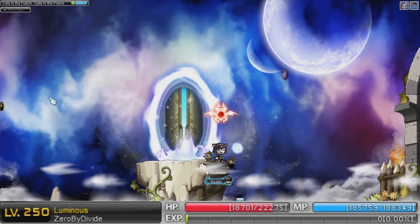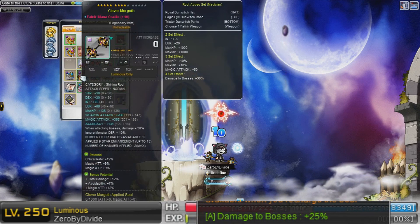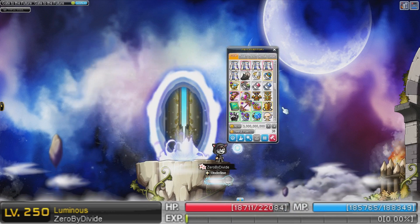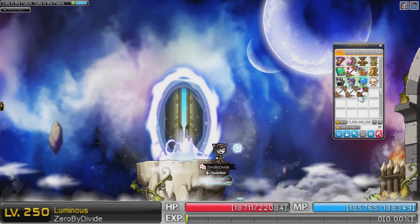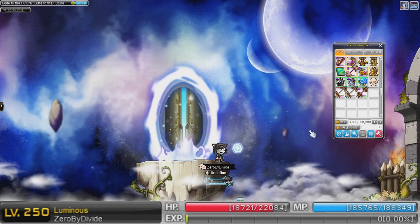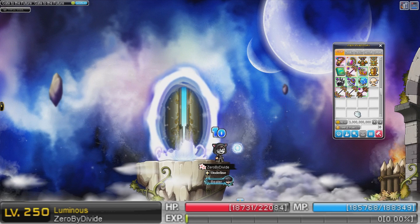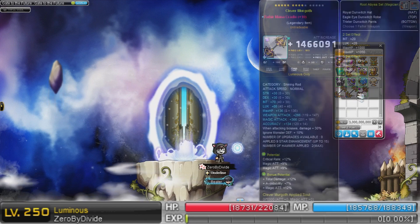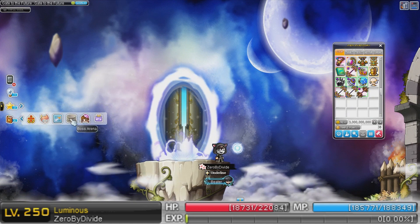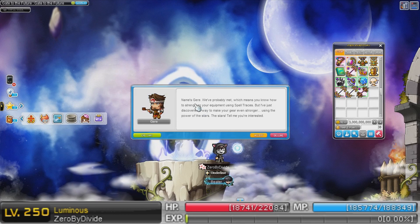So today, I figured since this new system is out, I would try to enhance my rod. I've seen and heard things about people enhancing their items, and one of my friends said he got quite unlucky and ended up spending somewhere around 3 billion mesos. So I've got exactly 3 billion — I'm prepared for the worst. Let's jump into it. I've not touched this system yet, so I've seen bits and pieces, but I'm not entirely sure how it works, so I'll be doing the tutorial thing as well.